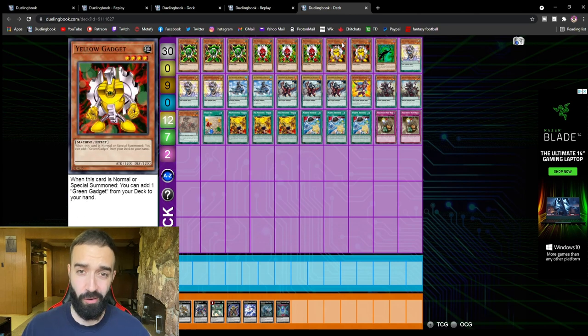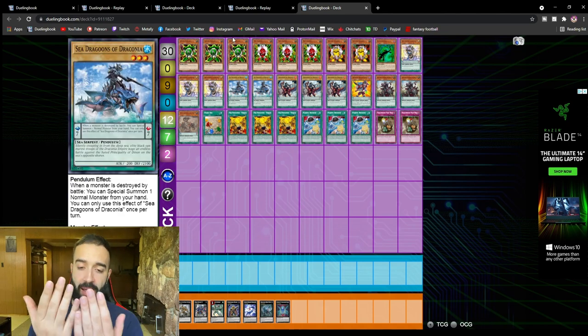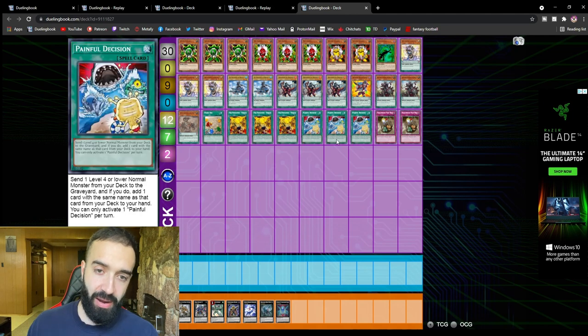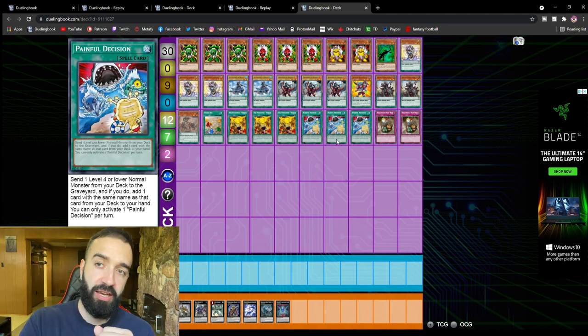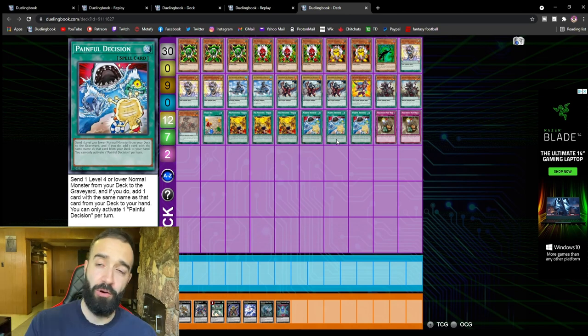Would the gadgets be played in any other deck? Absolutely not. But right now, gadgets are the best way to play pendulums and it's not remotely close. Remove the gadgets and the pendulum deck is garbage. If your hand has a gadget you know it's broken instantly — you always get your scales through Tanky, Painful Decision, and Fossil Dig. Remove the gadget and the hand is absolute garbage. Gadgets are mandatory. There is another way to play pendulums that I'll showcase in roughly three hours.